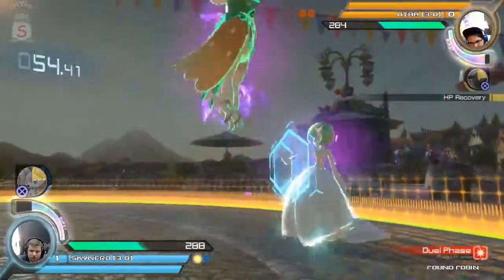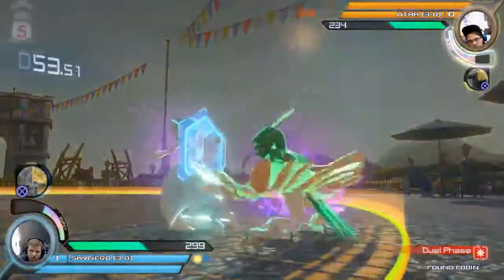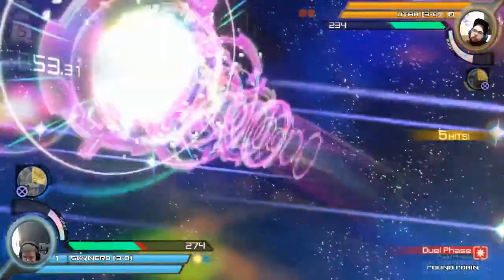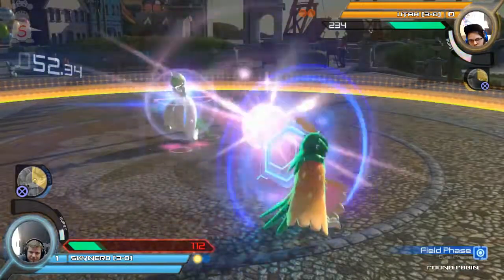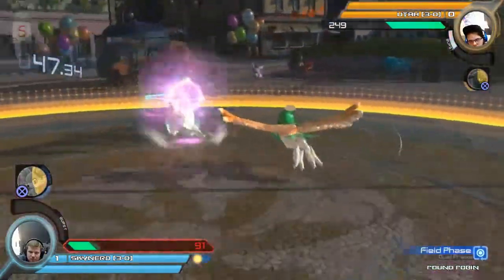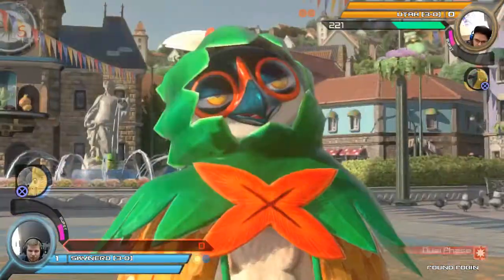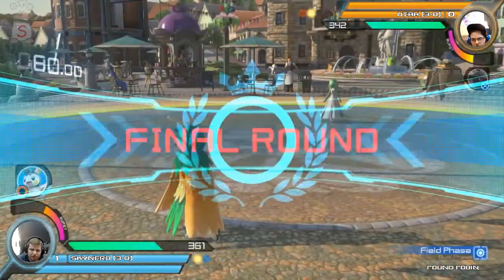Both players now in burst. SkyNerd's gonna go for his burst — Utah just holds that shield and punishes. Thank you Queen — Queen's saying you have to 6x before Psychic goes off to make it safe. Looking very solid there, just keeping that pressure up. Utah was able to get the final hit off of SkyNerd's side dash to take the round.